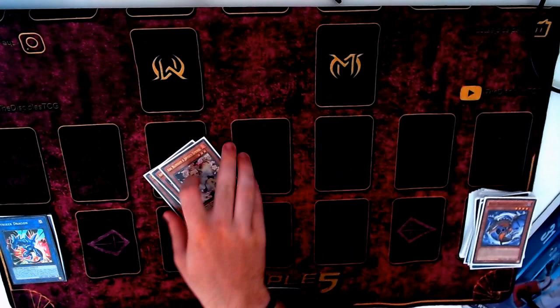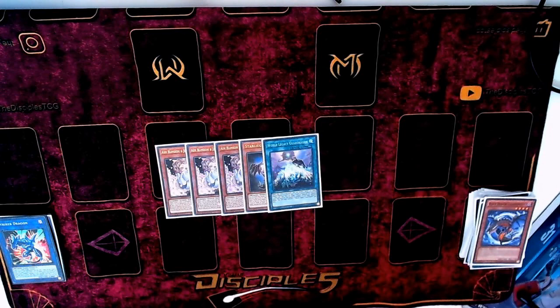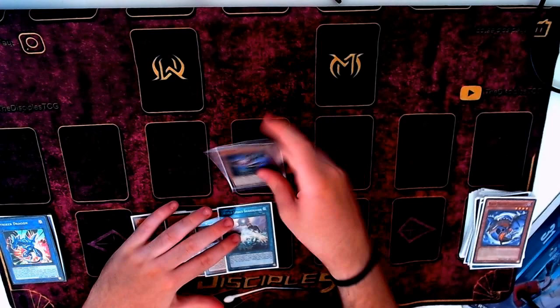Right into the video - we have the first line, which is basically the Seal LP line. It kind of means when you can resolve LP under Seal. So that means when you have Seal plus two arrows, or when you have Seal plus World Legacy Guard Dragon, because World Legacy Guard Dragon just moves the LP.